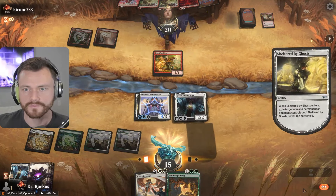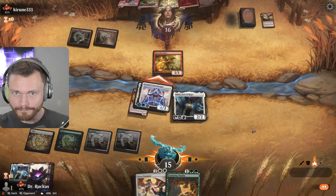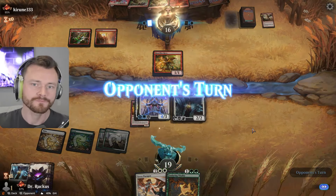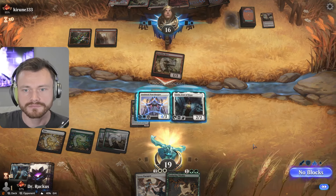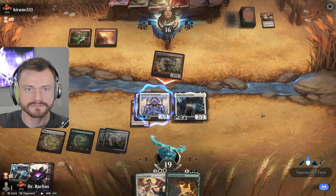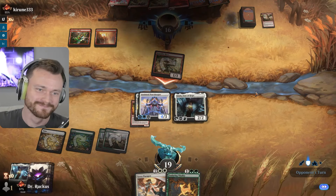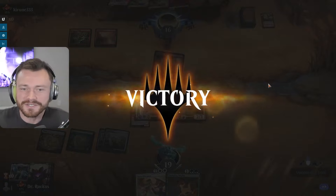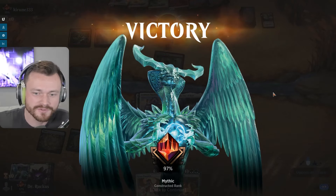We could Vitality, attack, and then Shelter after, but I think we're okay with Giada in instead. Take you — get him dead! I'm thinking hard about that block. No blocks, we're at 19 — do whatever you want. Scoop! Feels good — a lot of games, and this opponent got stuck on two lands.